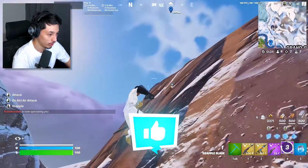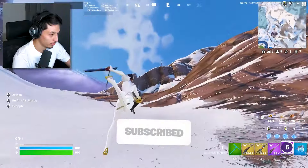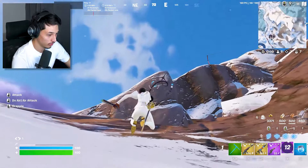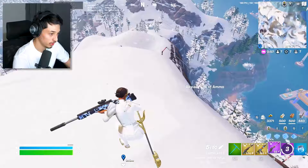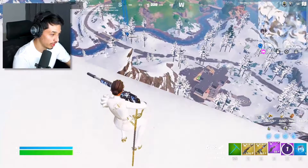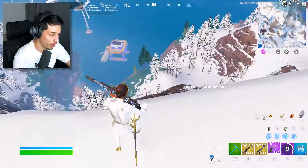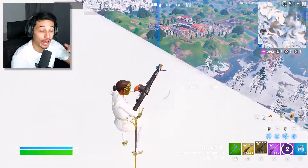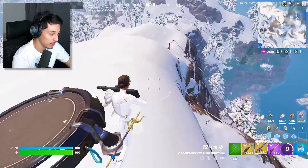Seven players left — we need to get this Victory Royale. Drop a like and subscribe if we get the dub. We need high ground before anyone else gets it — it's a really steep hill. There's a launch pad up here, let's go. Make sure you stay moving because snipers are OP this season. If you get headshot, you're done — back to the lobby.